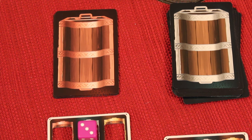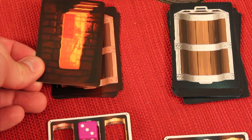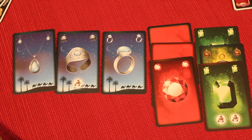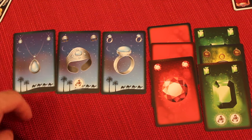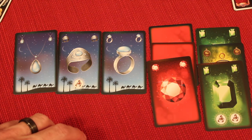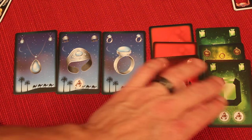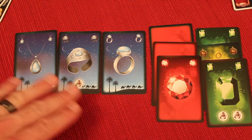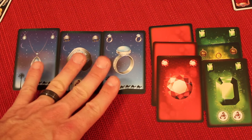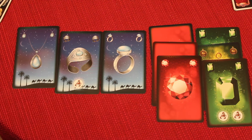This continues through rounds until one of the three chests brings up the sorcerer card, which is shuffled into one of the last six cards in each deck — that signals the last round. At end of game, you count up points: one point per card. For any gem color you have the most of compared to other players, you get five bonus points. A full set of necklace, bracelet, and ring of the same type earns additional points — six for bronze, eight for silver, ten for gold. Whoever has the most points wins.